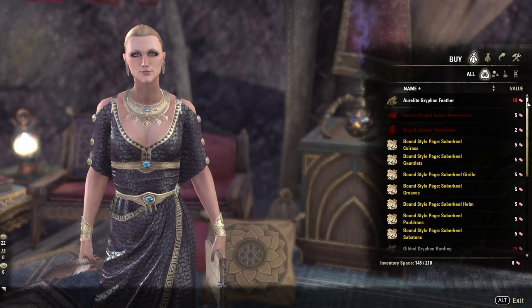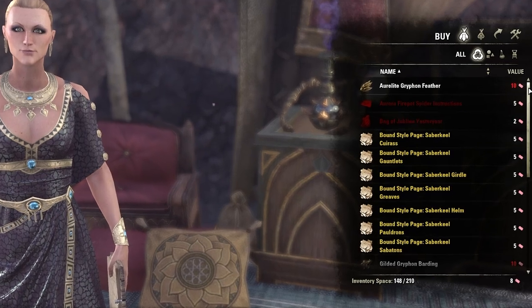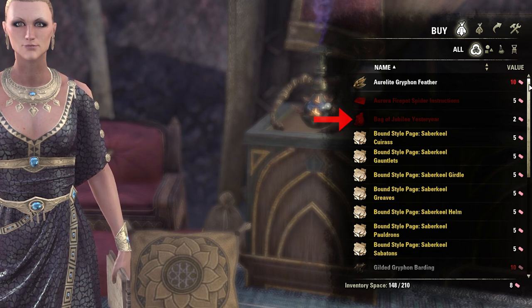Several rewards from previous Anniversary Jubilee Events can no longer be found in Anniversary Jubilee Gift Boxes. These rewards are now included in the Bag of Jubilee Yesteryear, which you can purchase for 3 event tickets from the Impresario Event Merchant.